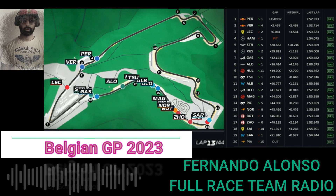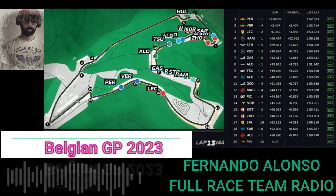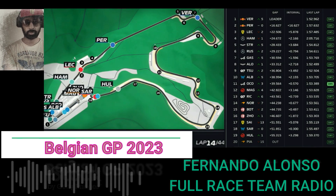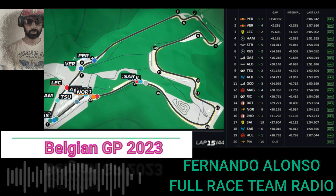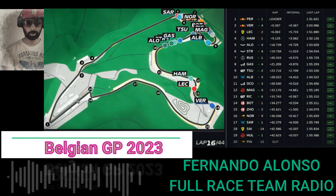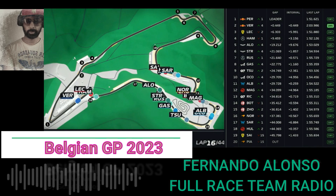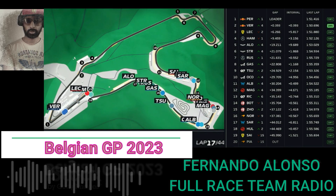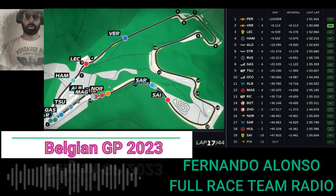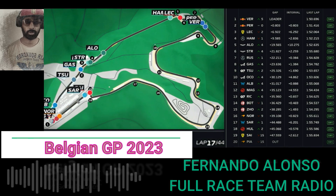There's possible rain coming in about ten laps time. Gasly ahead is on his soft tyres from the start of the race. The rain will come. We think it will come in about five or six laps. Gasly point nine, you've got DRS. So Lance will let you pass in turn five. Russell has got DRS. So we think the rain will come from turn 15 and then turn one. Five cars ahead of you have also stopped. They're also all on mediums.